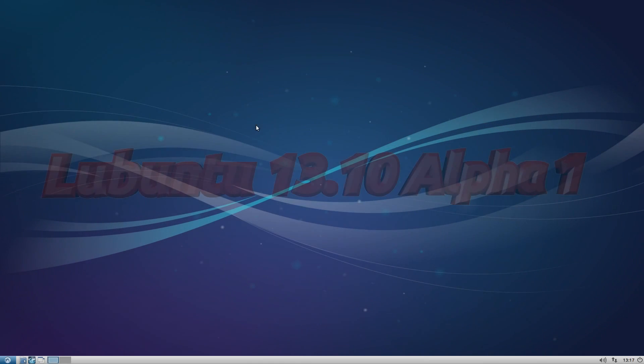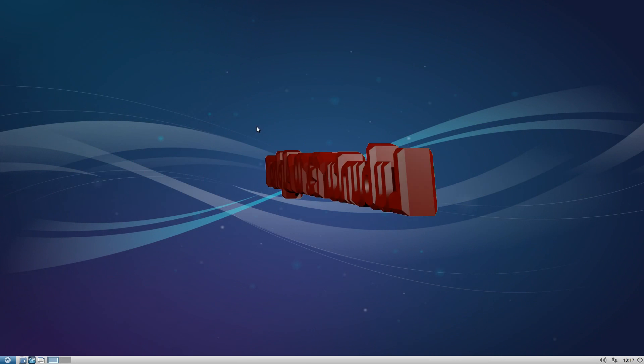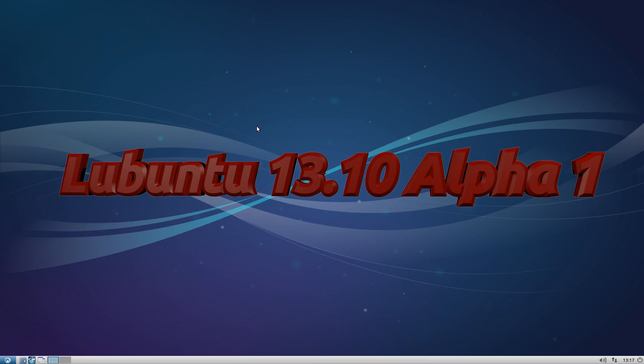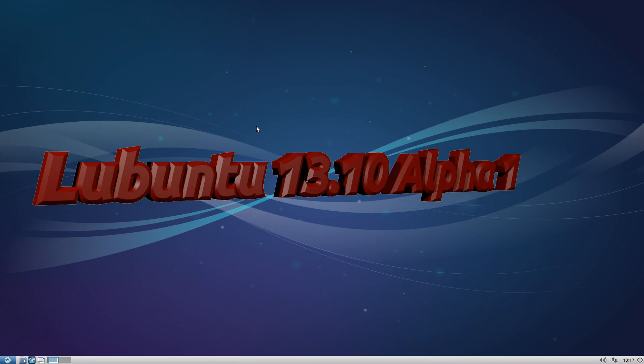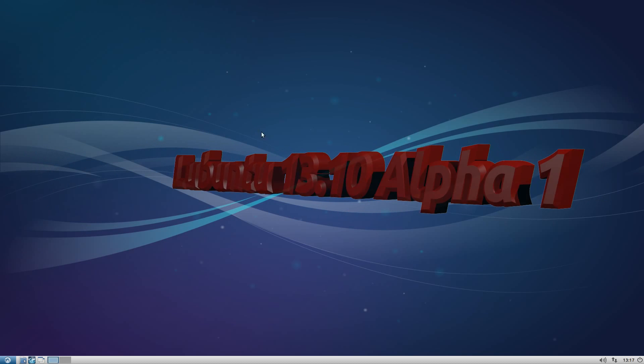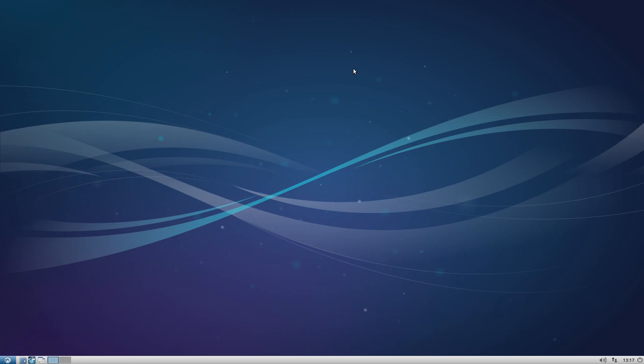Hey! Sneaky little speck here today again with another one for you. This one's an alpha — a long way before release. This is a Lubuntu 13.10 Saucy Salamander Alpha 1. On the whole, as you can see, there's not much too different really when you think about it — it's just going to be a Lubuntu but it will be faster. There's a few things that will be different and I'll tell you that in a little while, and we'll get some of the arguments out of the way before we even start.